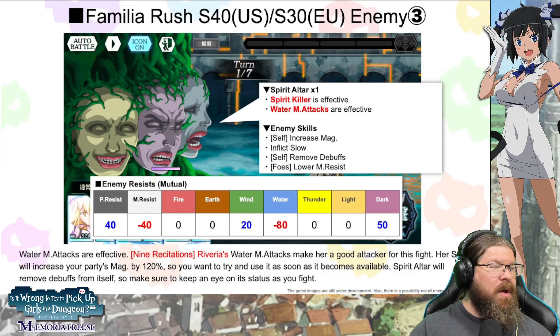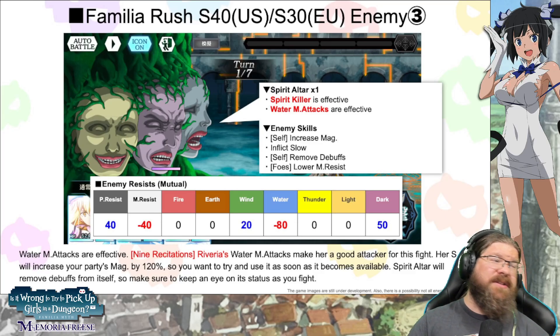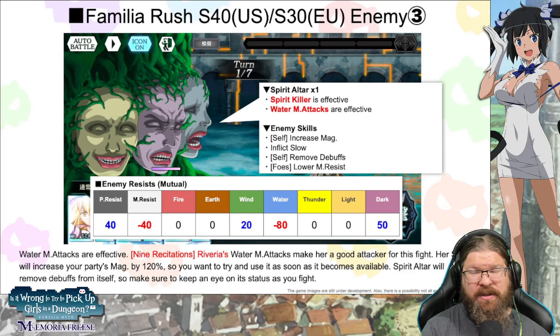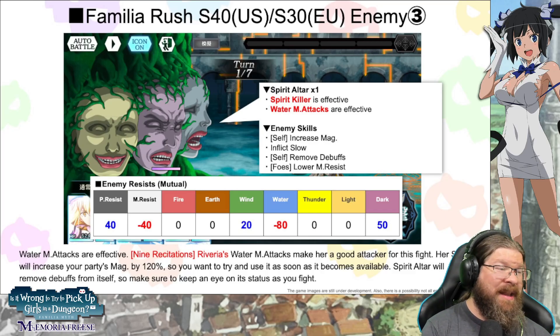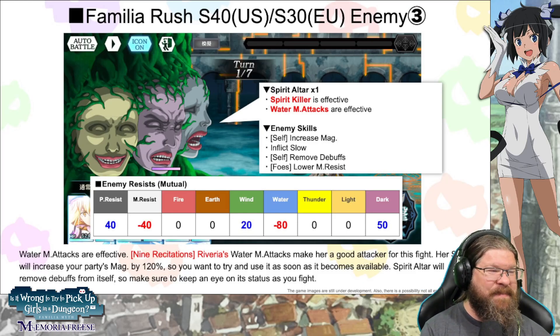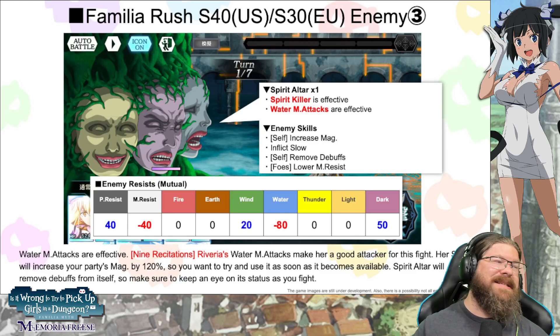Stage 3 — you can probably guess: water magic attacks are effective, spirit killer is also effective. Enemy self-increases magic, inflicts slow, removes debuffs, and lowers foes' magic resistance. Physical resist up 40%, magic resist down 40%, wind up 20%, dark up 50%, water down 80% — water magic is your number one source here. Fire, earth, thunder, and light are all neutral. Recitations Reveria with her water magic attacks is a great attacker for this fight — her SA increases your party's magic by 120%. Spirit Altar will remove debuffs from itself, so keep an eye on its status.